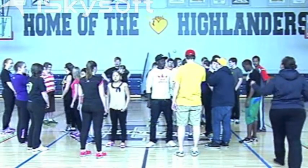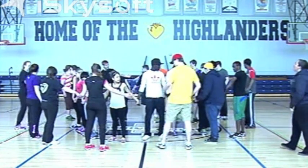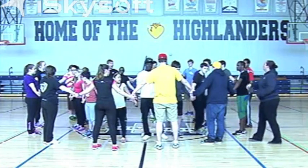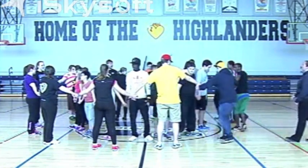One partner is going to make a circle in the center and the other partner is going to make a circle outside. So one partner stand on this line and the other partner stand right here. The circle that's in the center, you're all going to hold hands. The circle outside, you're all going to hold hands. The circle on the inside is going to move clockwise, so go to your right. The circle that's on the outside, you're going to go to your right. And just move.